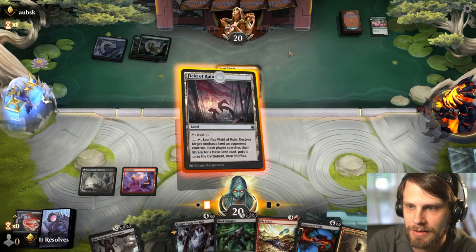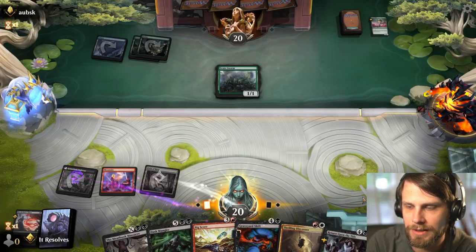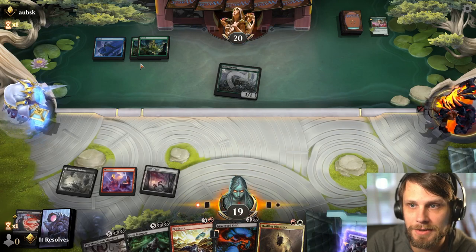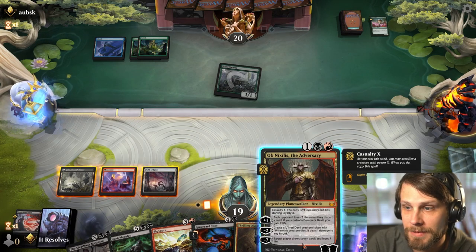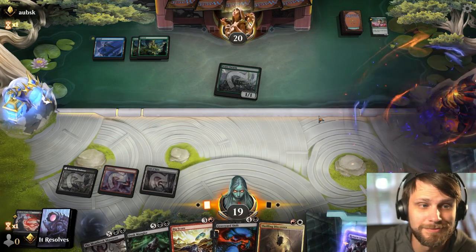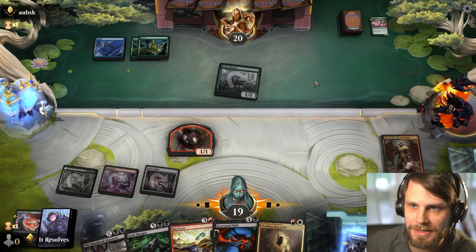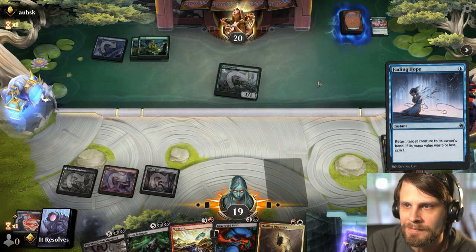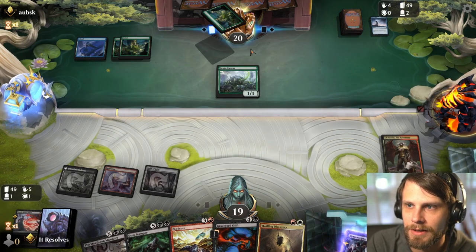Unfortunately we don't have our second black source, so we're a little shot in the foot — they're going to be able to get Scute Swarm going. Meat Hook Massacre is phenomenal here though, so that's okay. Ob Nixilis isn't a bad draw here, weirdly. I'm going to minus — I think this is okay, but if they have a bounce spell like Fading Hope that kind of gets us. That was probably a misplay; we should have expected a Fading Hope given they didn't play anything last turn.